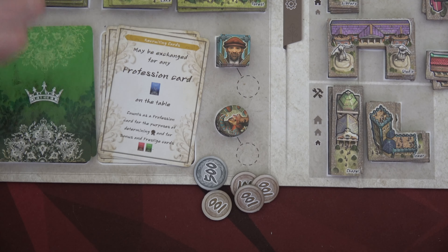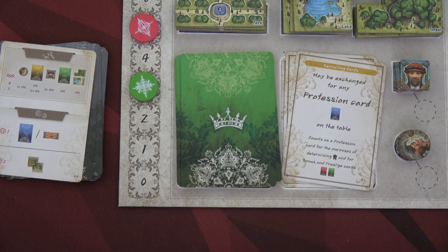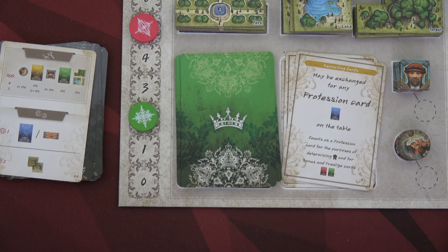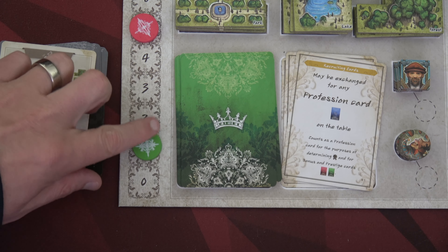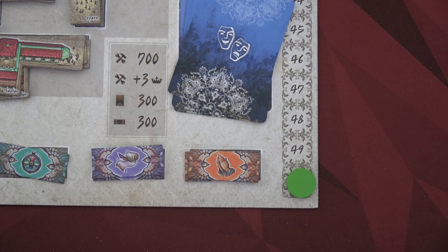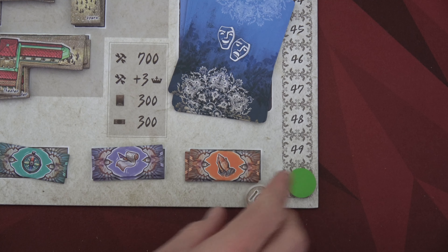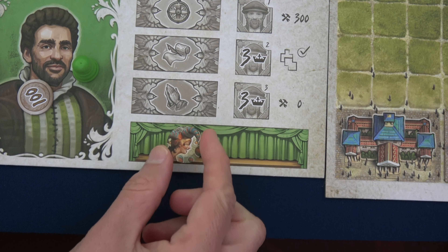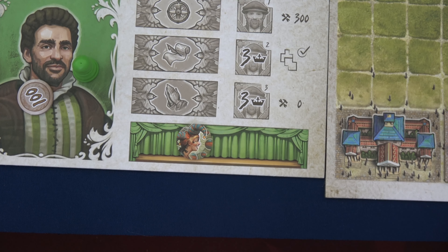Wolfgang will now buy the jester for 900 florin, but he only has 200. He needs 700 more, so he moves his prestige down, gaining 200 per step. He goes down four steps to get 800 florin — even going negative — and I give him 100 back in exchange. He now claims the jester. For us, we can also spend prestige for florin, but only at 100 per prestige point — not as favorable a conversion as Wolfgang has. Wolfgang places his jester and the auction step is complete.